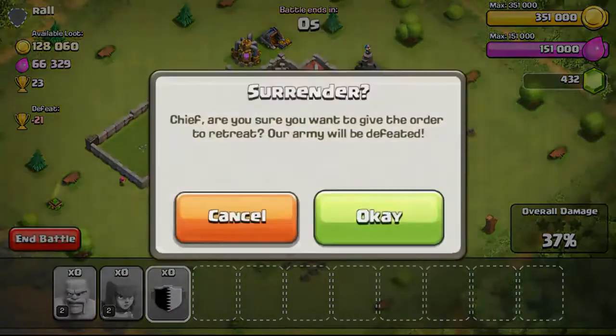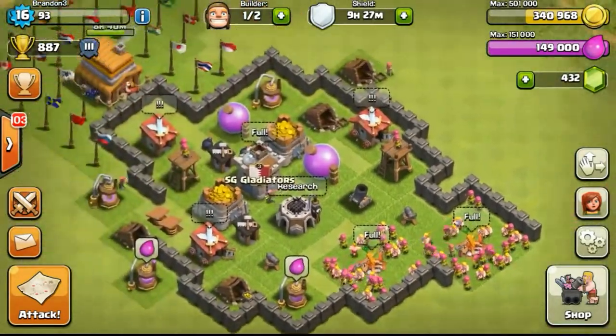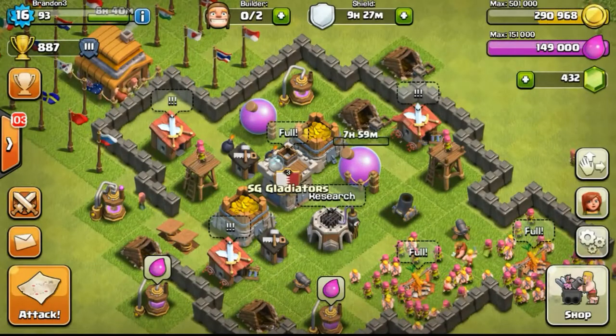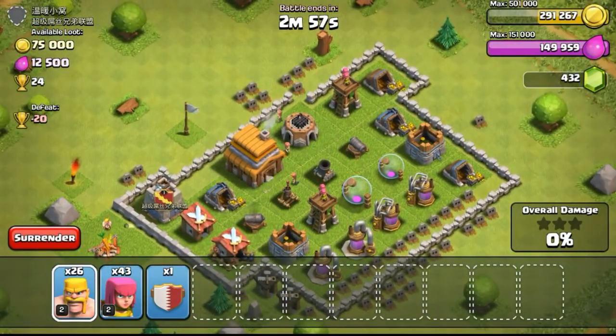Just raiding randomly because my gold storage was already capped. Removing one more obstacle before going to bed and then doing one more upgrade onto my elixir storage. Eventually I did one last attack to fill up the remaining gold before I went to bed.